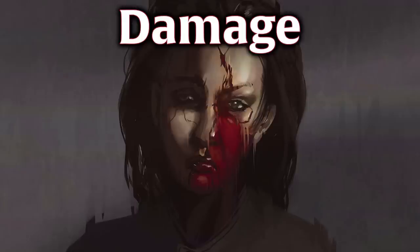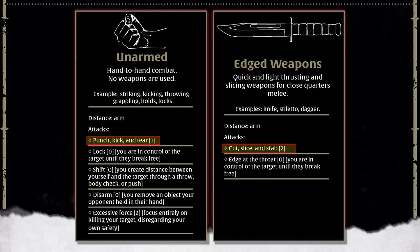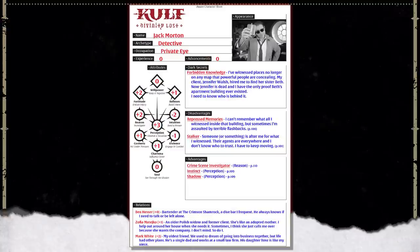Now let's talk about damage, which is called harms in Cult: Divinity Lost. There are two ways harms work. For player characters, harms are damage potential. For NPCs, they're more like conventional hit points. Weapons and attacks have a harm rating — unarmed attacks like punching and kicking do one harm, while edged weapons like knives and daggers inflict two harm. If a player character is hit, they roll their Endure Injury with the number of harms taken as a negative modifier.